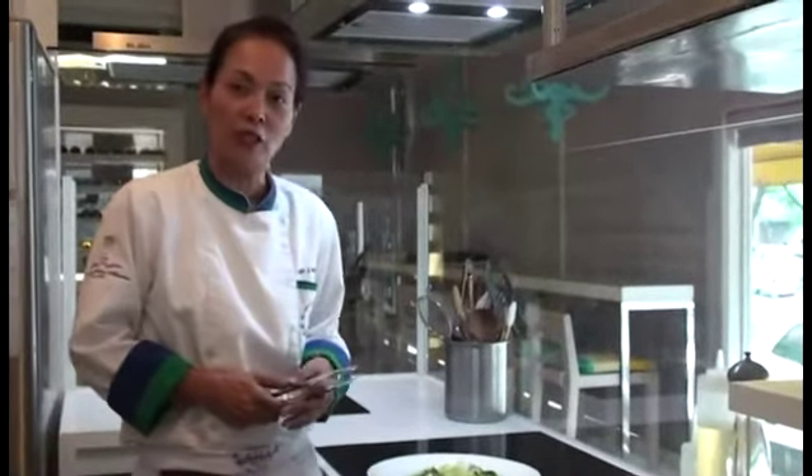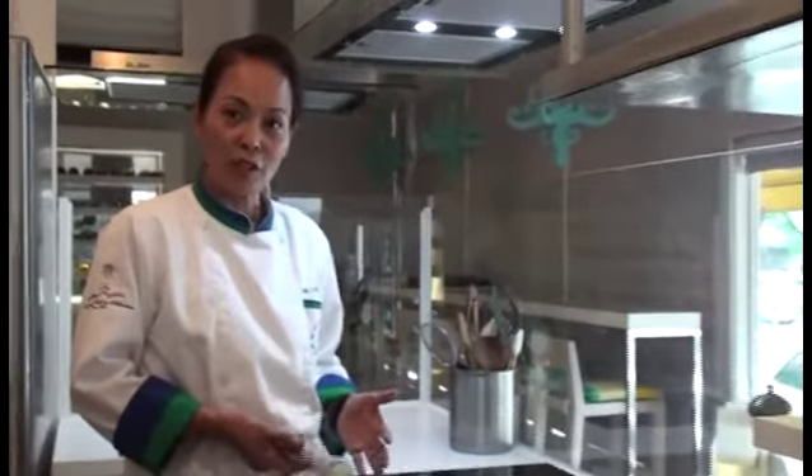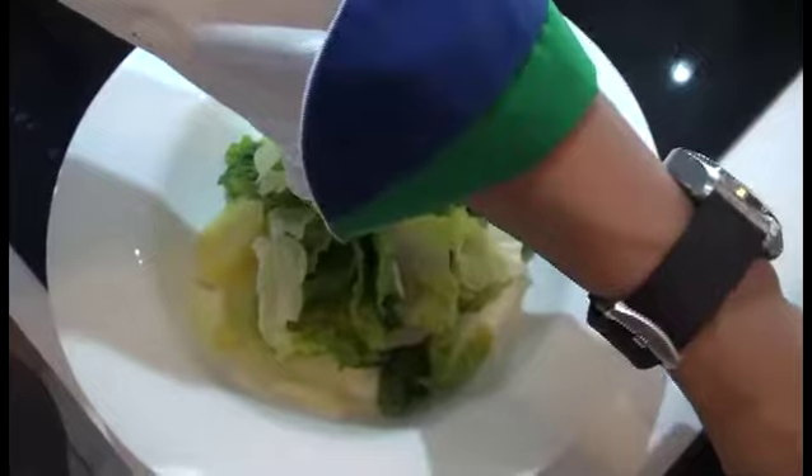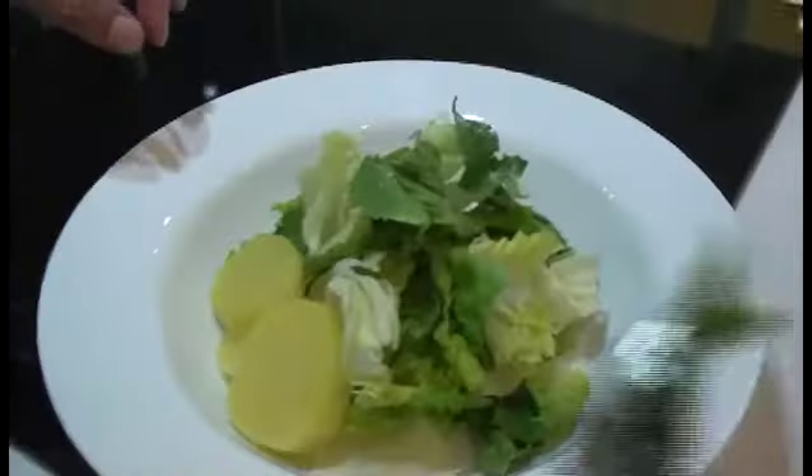It is very simple to make your salad niçoise. All you need to do is put all your ingredients together and make sure that they look as attractive as they can be in your salad bowl. You can also serve it on a plate or a platter. First, we put the potatoes — boiled potatoes on the side — and then the beans.